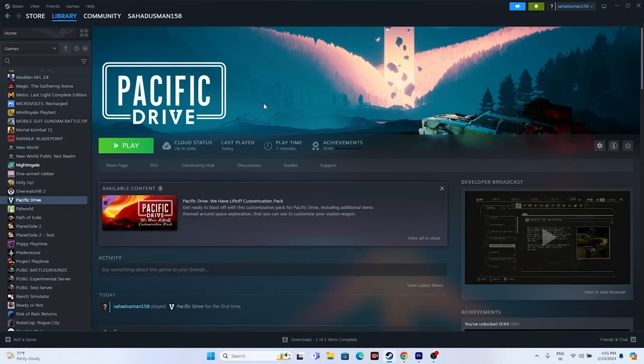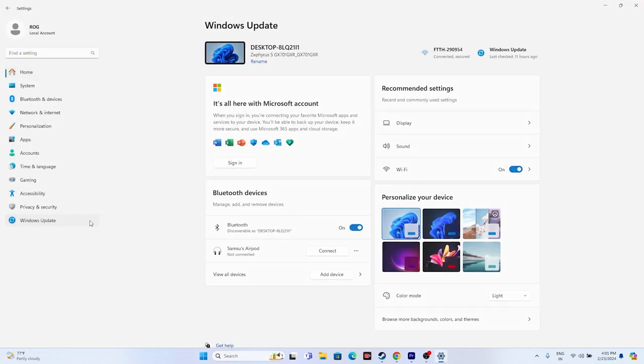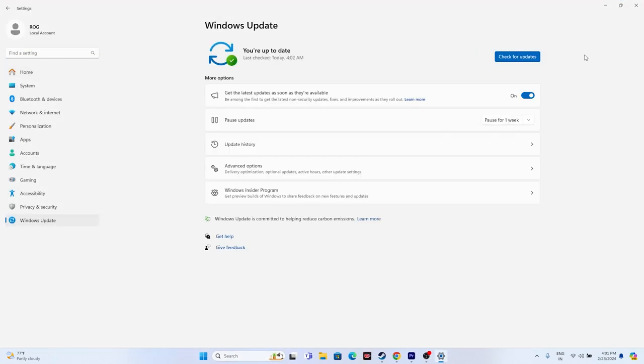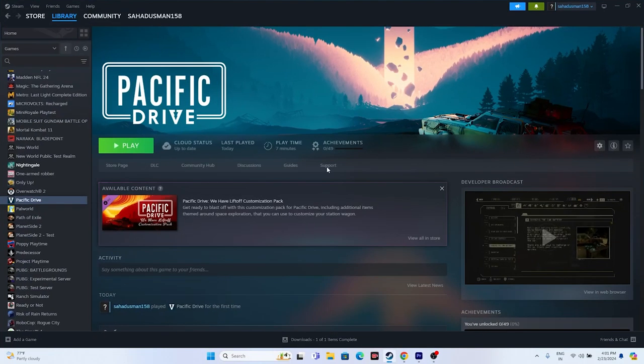Update Windows. Go to Settings > Windows Update and make sure Windows is fully up to date. Once updated, close everything and try launching the game.